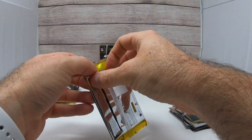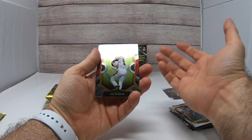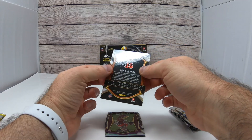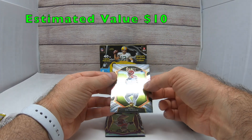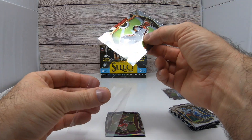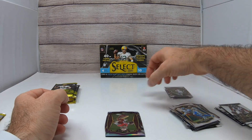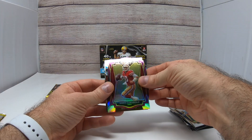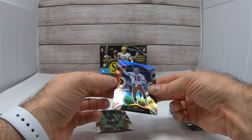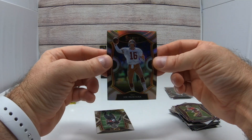Come on, I need a few more Burrows and Herberts now. And there it is — Joe Burrow! This is gonna be the Concourse rookie card, very nice. We got Jimmy Garoppolo on the purple prism and another Joe Montana — that's a silver, Concourse silver — nice, cool looking Montana there.